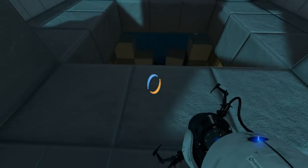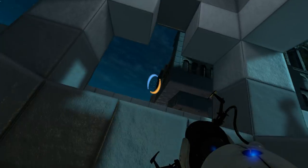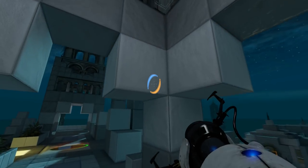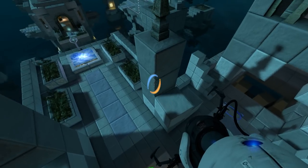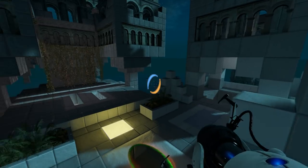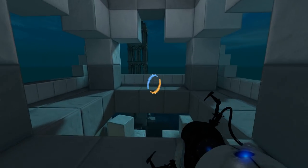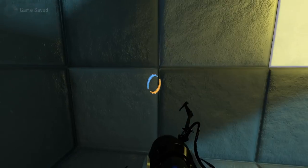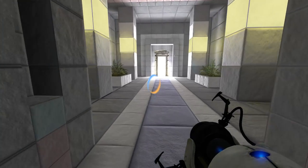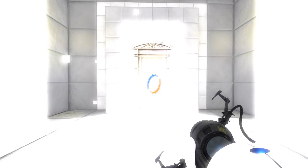Downstairs we go. Well, that's interesting. What can I reach from doing this, I wonder? Not much, actually - there's not much worth reaching. I can land up here but that's about it. Alright, downstairs we go. This direction. And the doors are open for us. This looks so nice.